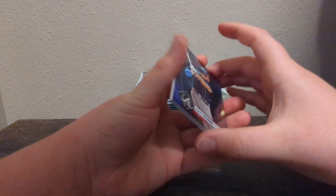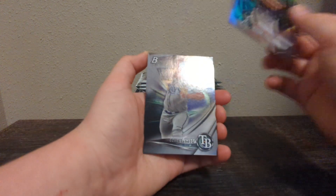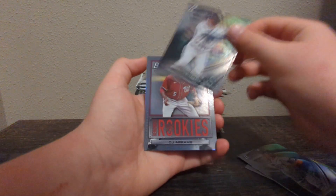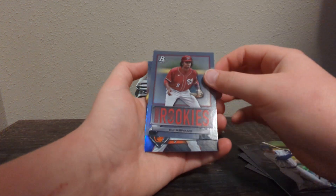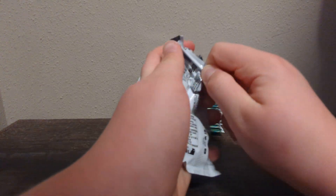Let's get some luck like we did on that one opening where we got the Shohei Ohtani autograph — that was amazing. We got CJ. So we got two rookies so far, one in each pack, which is not a bad rate. Hopefully we can keep that up.